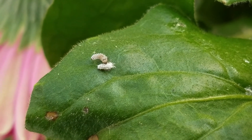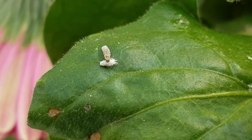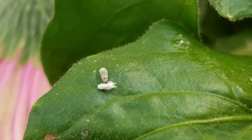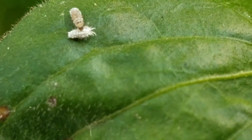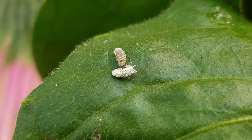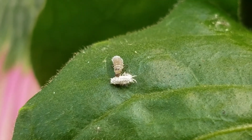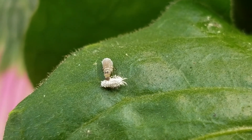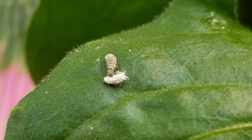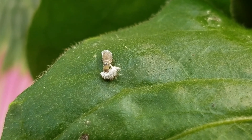Larvae will resort to cannibalism when food is scarce, so it is imperative to expose them to prey as soon as possible to discourage this behavior. Larvae bought as a biocontrol agent should be visually inspected and then released into a crop, making sure the larvae are deployed as close to the mealybug population as possible to increase effectiveness.